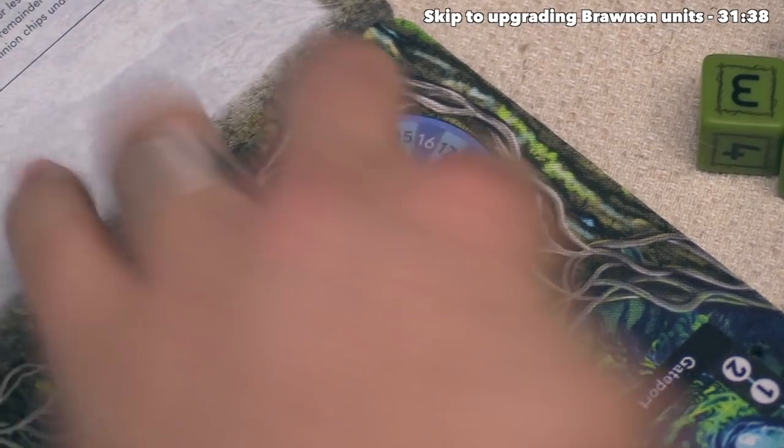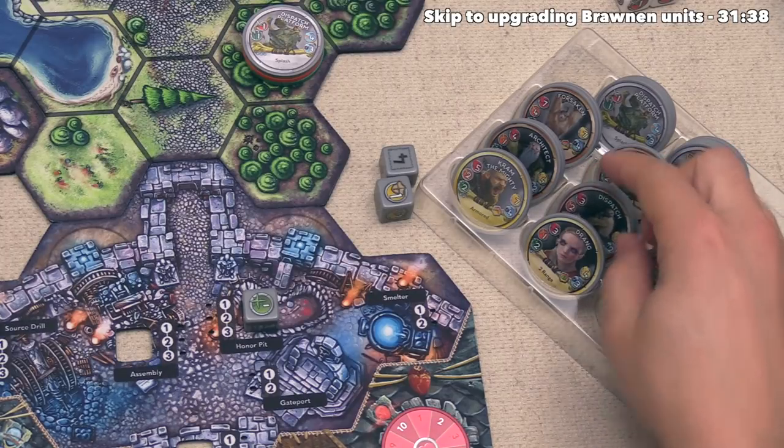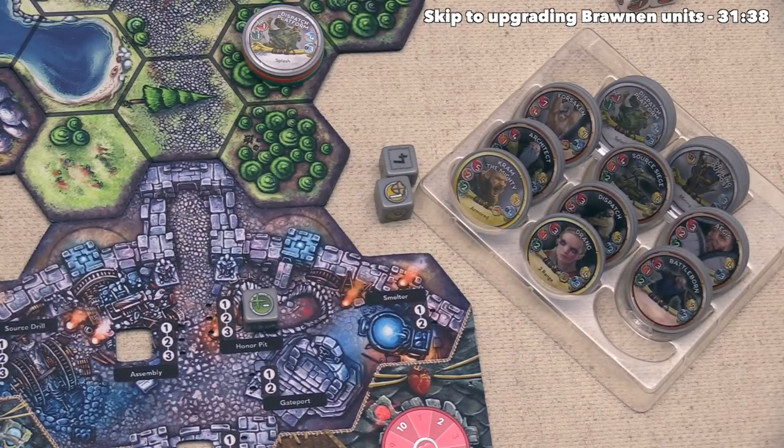We can come back over to our barracks and the dispatch will go right back over there. It's worth noting — if any of your heroes ever die, they are permanently removed from the game, but these other units always come back to the barracks where you can deploy them again in the future.